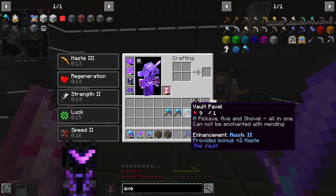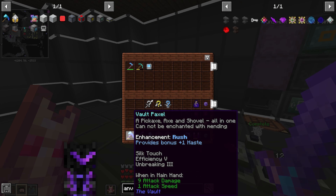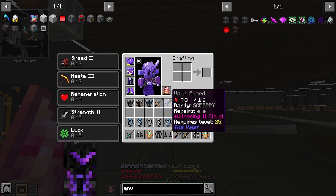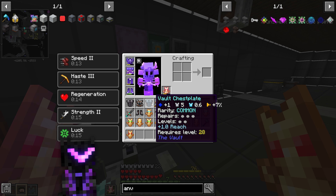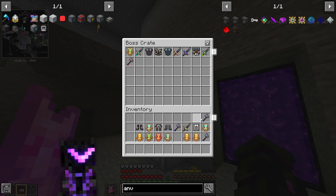Disappointing result — the Rush 2 one will probably be our new primary. Dumping everything into storage and opening up some gear. One piece gives four health, which is cool, but unfortunately all the gear looks like crap. Into the smelter they go.